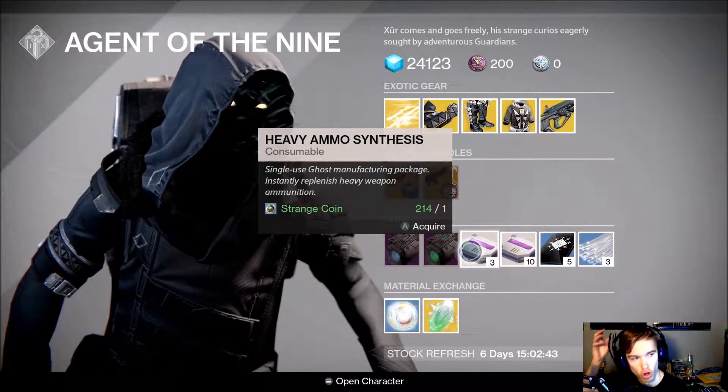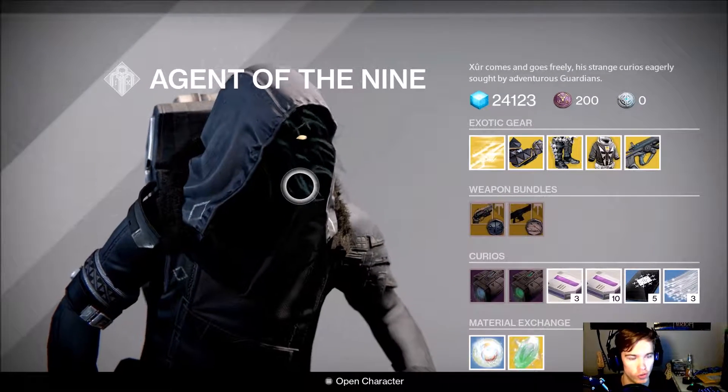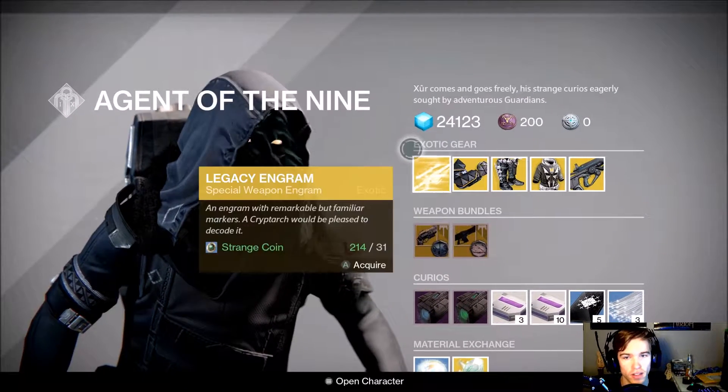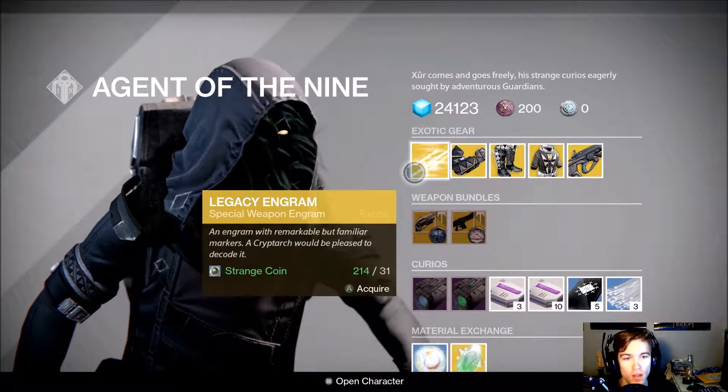What's going on guys, my name is Josh and today we are going to be going over what Xur is selling. He is selling the Legacy Special Weapon Engram — he sold this one last week as well.